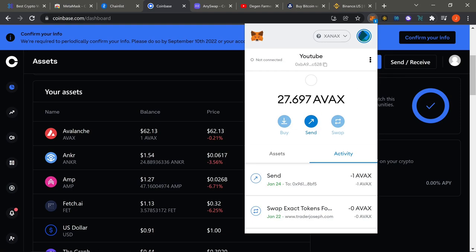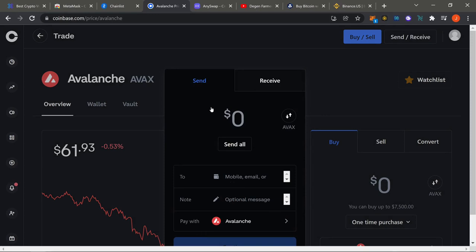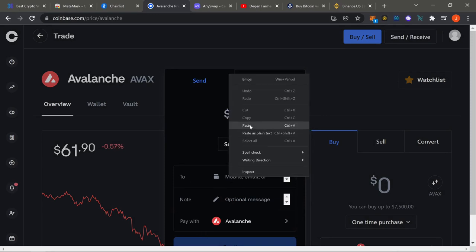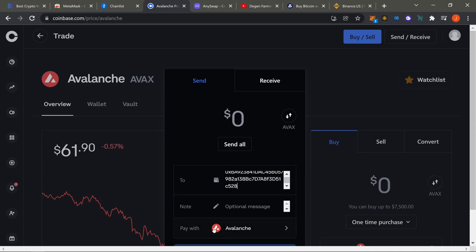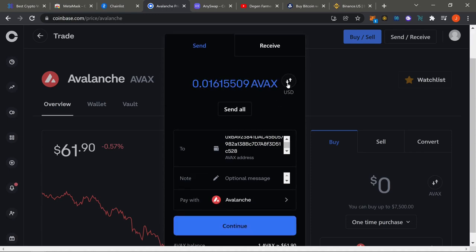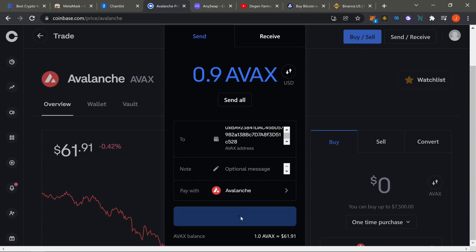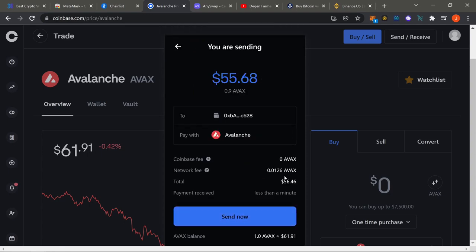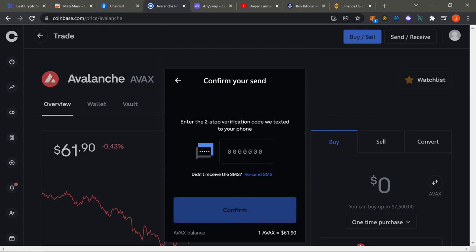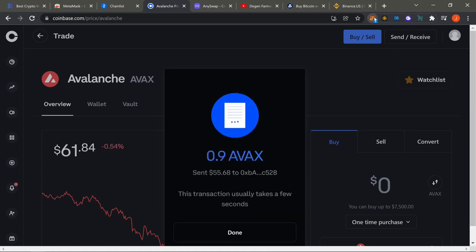I'm switching my MetaMask over to AVAX to receive. On the MetaMask side I'm going to copy my address. Then you go back to your centralized exchange and send. In Coinbase I paste the address, select Avalanche, and send 0.9 AVAX. Hit continue, then send, confirm — and that's going to send that 0.9 AVAX over.